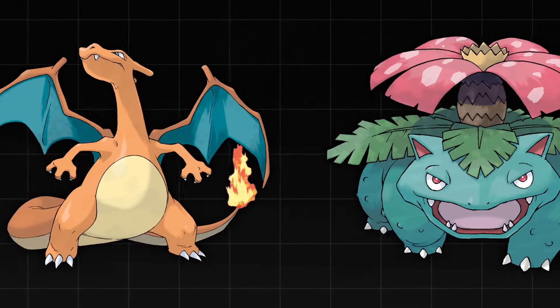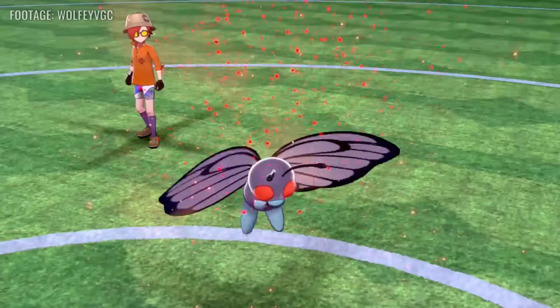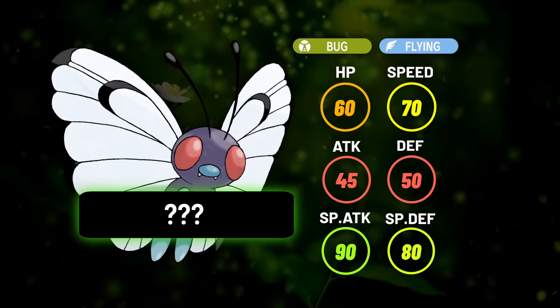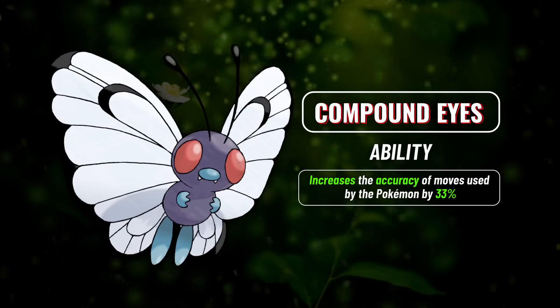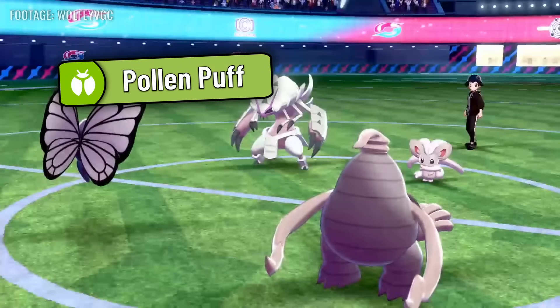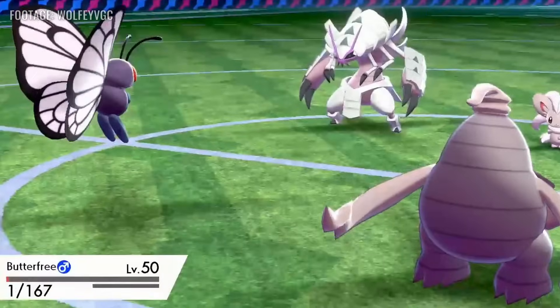Alright, with the repeats out of the way, we're gonna get a little more detailed from here. Butterfree saw real play for the first time in 2020. Butterfree isn't known for its stellar stat points, but with enough unique attributes, almost any Pokemon can be strong in VGC. Butterfree's ability, Compound Eyes, makes its moves more accurate by 30%, making it a fantastic Sleep Powder user. Combine that with access to other powerful utility moves like Pollen Puff, Tailwind, and super importantly Rage Powder, and it was a strong option in early Sword and Shield.